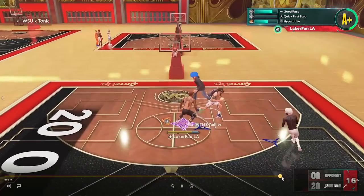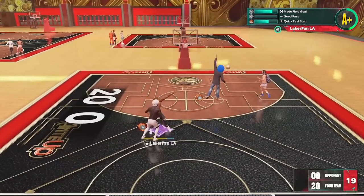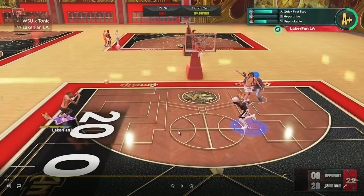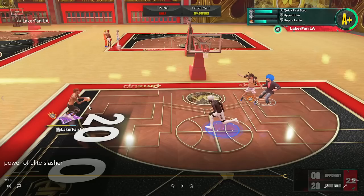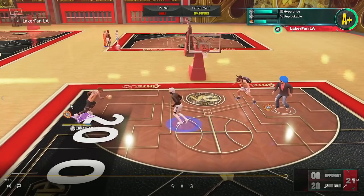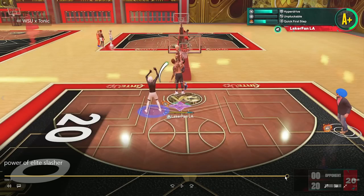He pretty much just misses an open three and I go in for this dunk. The catch-and-run in this game is so crazy — the speed boost you get out of it is unreal. You can see I even go to the opposite ball hand and I still get a crazy speed boost out of it and get that rack attack to the hoop. If he was a little bit closer, I don't know why as a defender you would be mad about someone hitting a catch-and-run when you know that if you close out too hard, they're just going to preload and sprint past you.